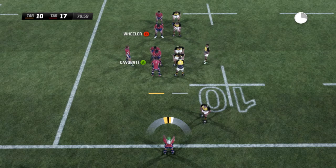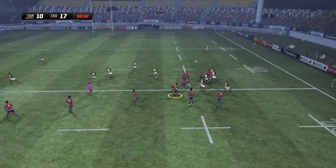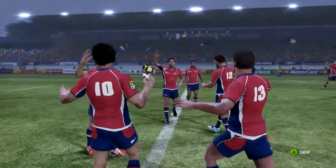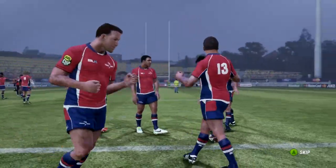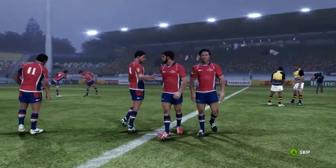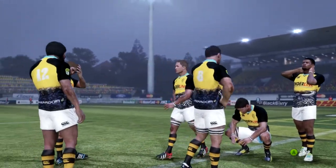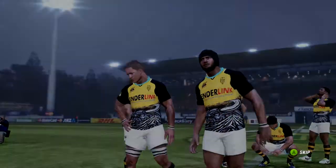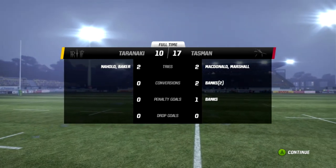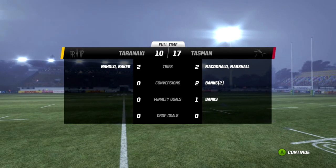Half a minute to go and the shield is on the line. Quinton McDonald throws in — they've got it. Cowan fires it to Stowers, Stowers puts it into touch and they've won the shield! Tasman have come down to Taranaki and stolen away the Ranfurly Shield — 17 points to 10. We have new holders of the log of wood. Well, Taranaki may well look dejected. We have to come back to the fact of number 13 — Pelissouma kicking the goals. That was the difference in the end, all it was. Tasman will be celebrating long into the night — they are the new Ranfurly Shield holders.